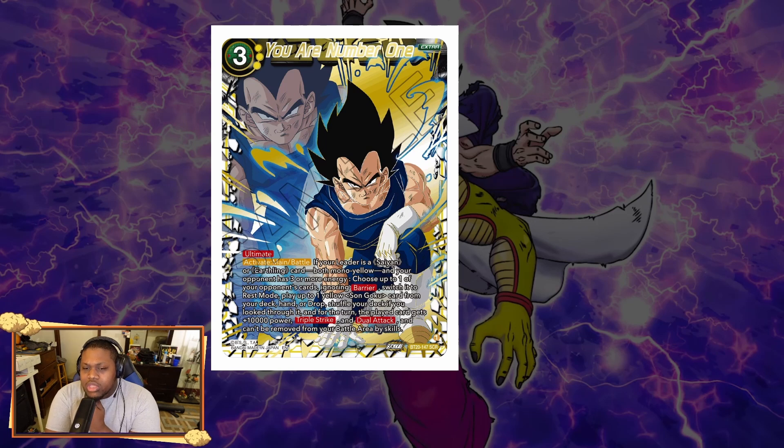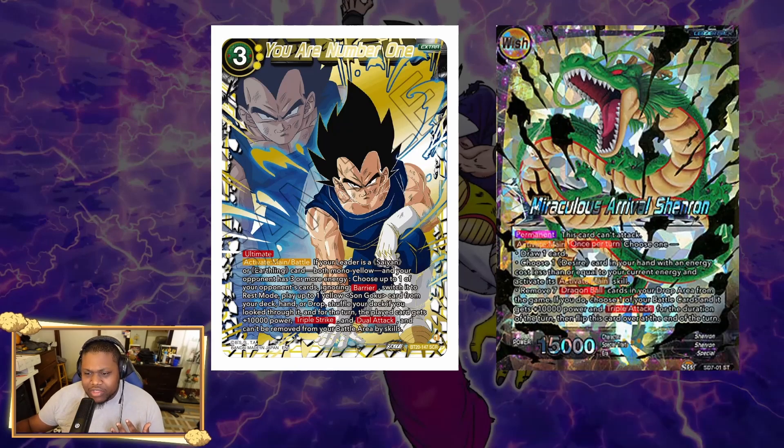When I read this I was like, 'This card is cool.' Going through group chats and Discords, I realized this card is actually giving me big Shenron vibes — the old set five starter deck leader, Miraculous Arrival Shenron. That leader's ultimate effect let you remove seven Dragon Balls from your drop area so a battle card gains 10k power and Triple Attack for the turn. But 'You Are Number One' gives Triple Strike AND Dual Attack instead — this card could be really good.